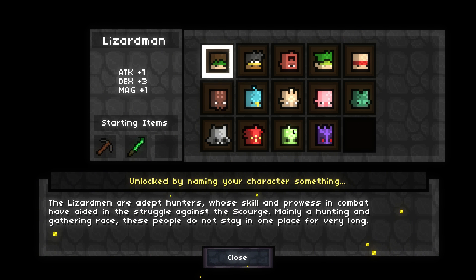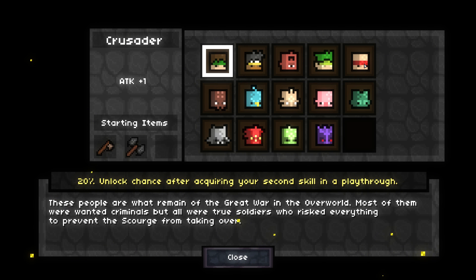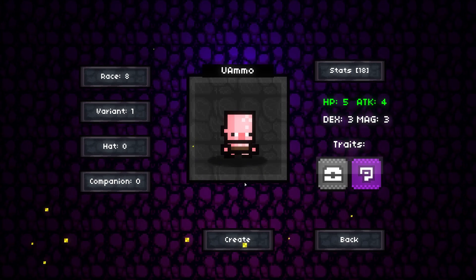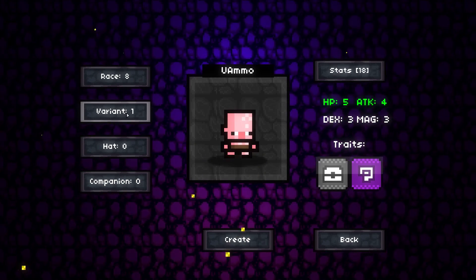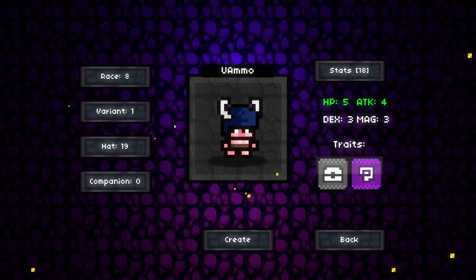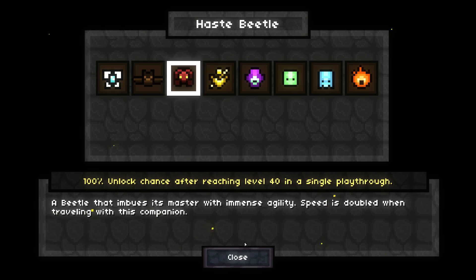What race fits with paladins? Well, crusader, kind of — the description is that they're ex-soldiers. Big man, good spirited. Good spirited people just want to help. That sounds paladin-y. Let's give him no headband this time — let's do a viking helmet, for funsies, get some viking helmet crits or something. And companion-wise, let's take a haste beetle. And let's go.